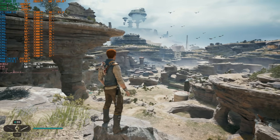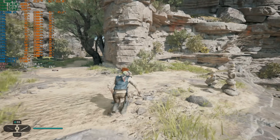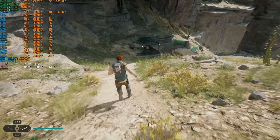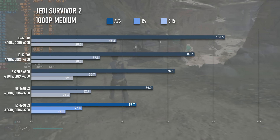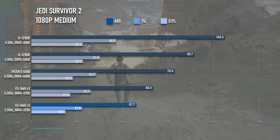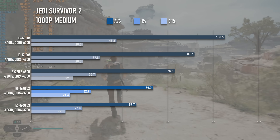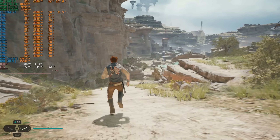Lastly, Jedi Survivor shows nothing but contempt for the old Haswell chip. It might be a passable experience if you lock it at 30 fps, but any higher than that you're gonna feel the dips in frame rate whenever things start to get busy. The average of 57 fps at stock settings looks fine, but the lows of 28 fps really aren't. Overclocking gains about 16% on average and 17% at the low end, which does bring those 1% lows above 30 fps — but that's still some damningly faint praise.